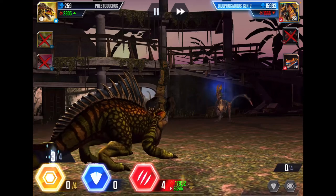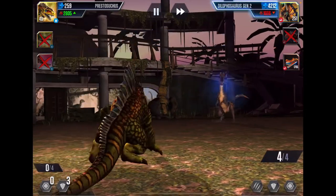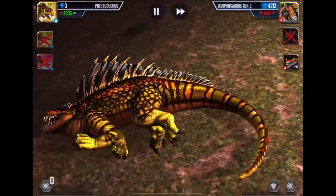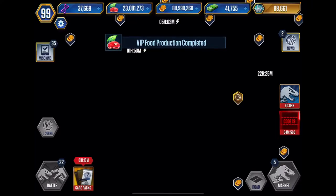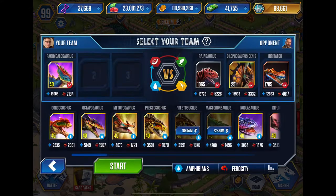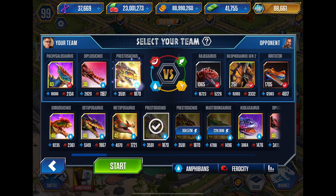One two three four — we're definitely dead. We failed guys. We're gonna try this with normal dinos. Gotta throw in something with a lot of health — Pachygalosaurus, I think he might be viable. He's a three-hit kill which is not bad, so we could probably win this. Plop him in first, then Presto because we do need that attack.